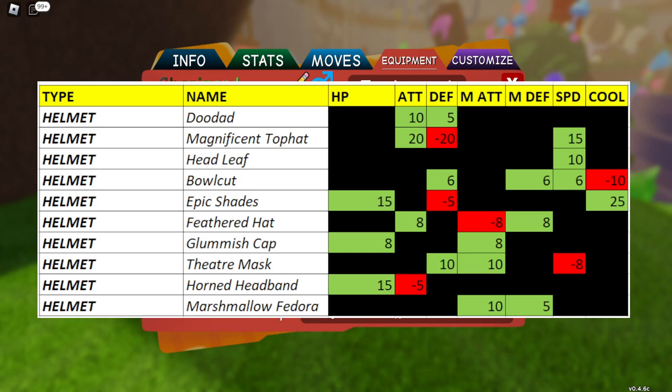You need to make sure you've got the right helmet for your doodle. For instance, the Magnificent Top Hat makes sense if you've got something fast and strong in attack. If you need bulk in HP, you might put on Horned Headband — and if it's a magical attacker, the minus 5 attack won't matter since it uses magical attacks. So pick the right helmet accordingly. That covers the helmets.